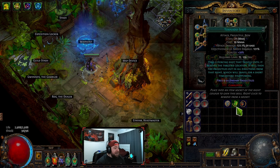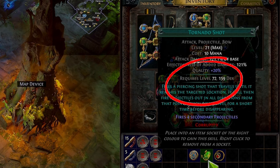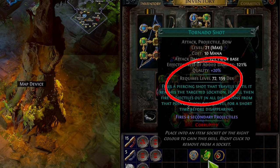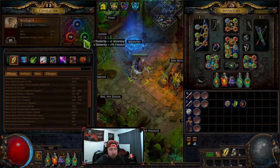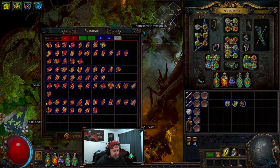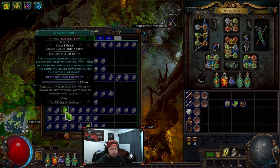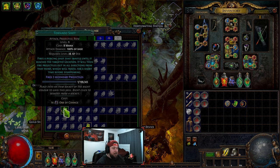On top of having a bow, there are other requirements. For example, this gem at level 21 requires my character to be level 72 and 159 dexterity. When you first get a gem at level one, the requirements are much lower. Level one Tornado Shot requires you to be level 28 with only 67 dexterity — very achievable early in the campaign. But as you continue to level a gem, those requirements go up, so keep that in mind.